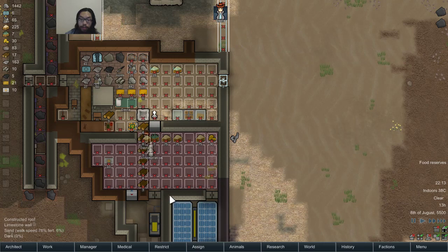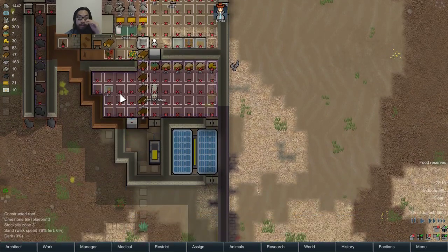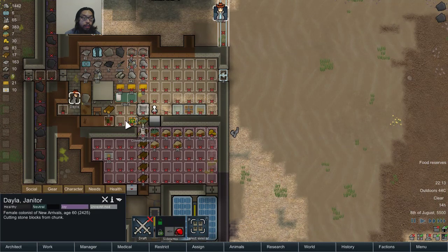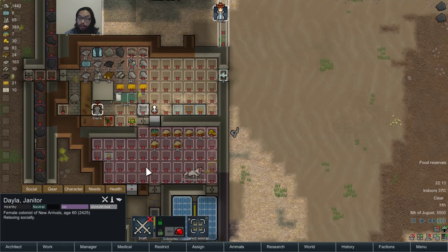Haul. Why is it so super hot? Because this door is open. Haul urgently — this wood. All this wood. There, that should be better.